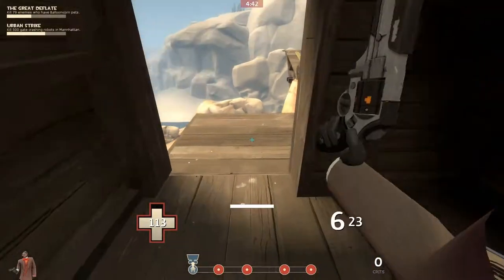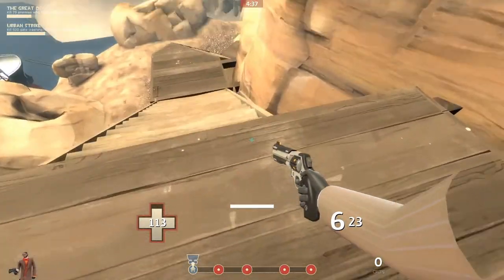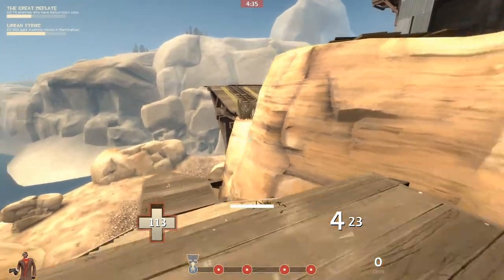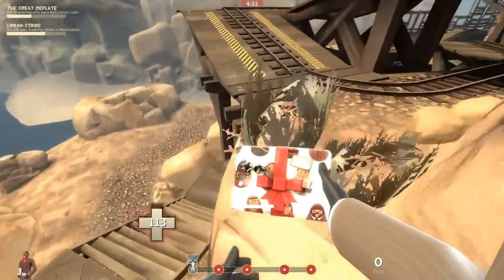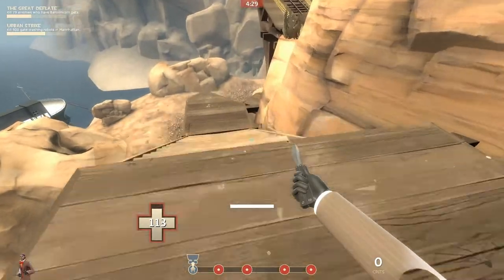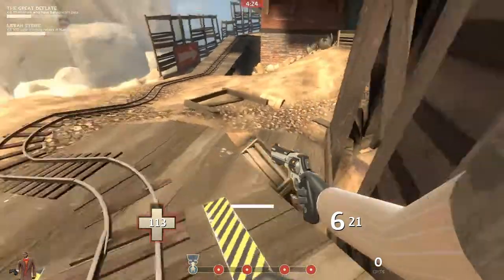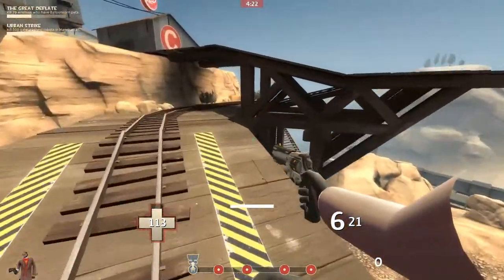Next up is one of my favourites because of how easy it is to do and for how much it allows you to skip. You can actually go from here up to where the plant is. It's fairly easy — you've just got to hold right quite hard and crouch jump as you go, and as you can see you skip a lot of the map which you would otherwise have to walk around.